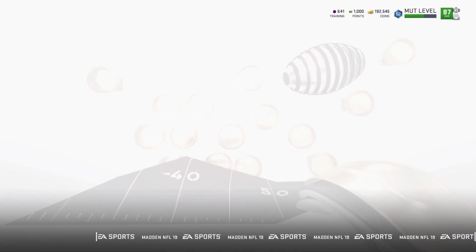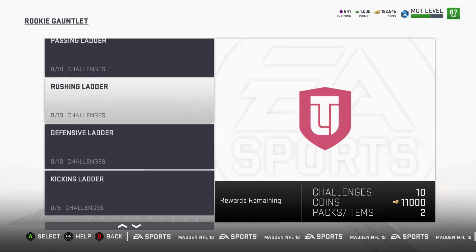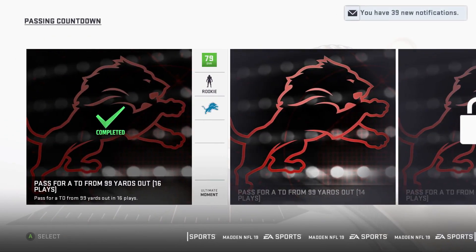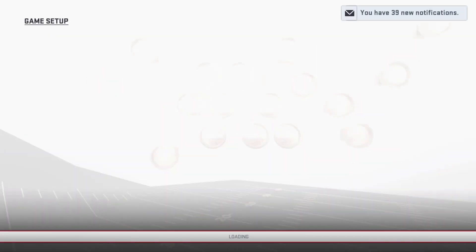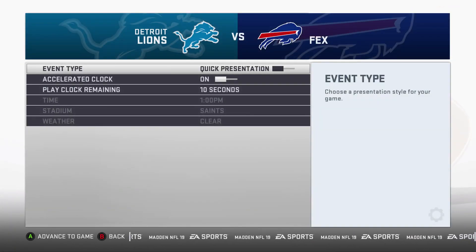Make sure you guys are doing the Gauntlet solos. Come all the way over to the Gauntlet — the Rookie Gauntlet, Passing Countdown — and do the full play. You want to be in the Patriots playbook, run the post play out of the slot formation, put Tyreek Hill on the fade, lob it up, finish the game, load back in, and repeat the process.